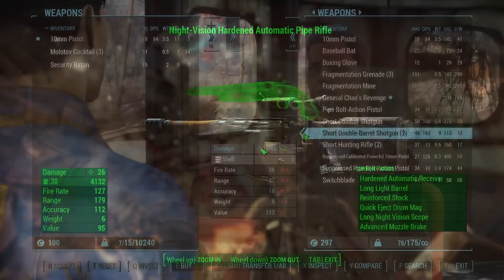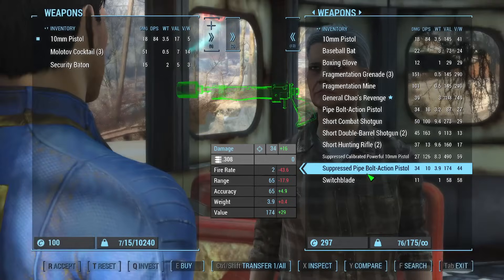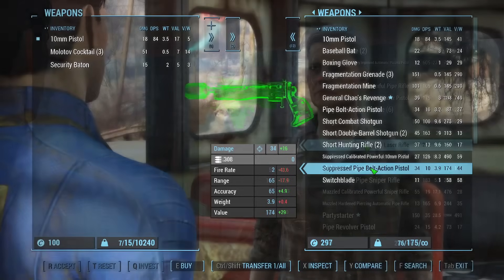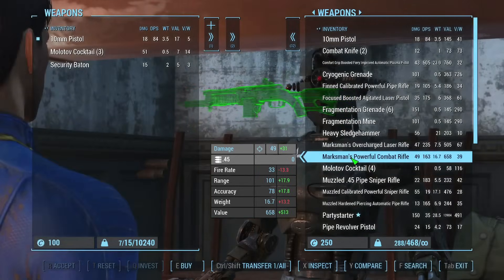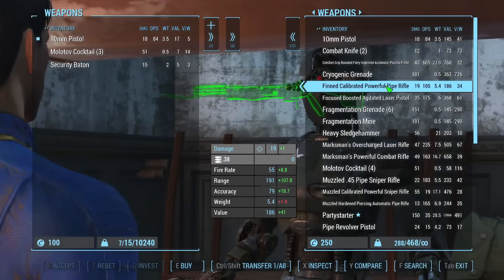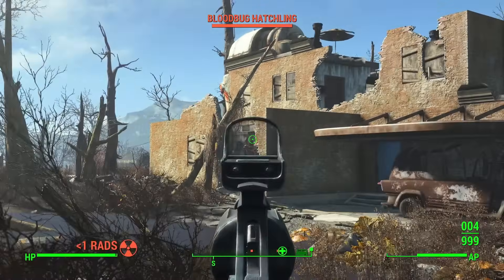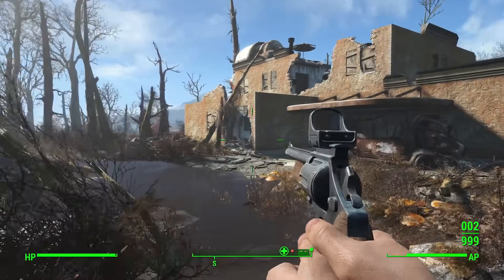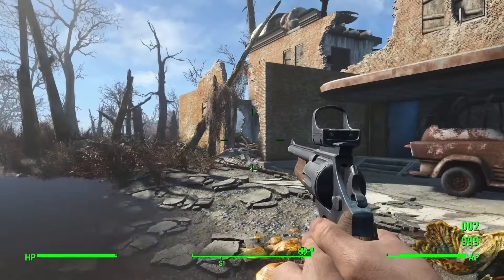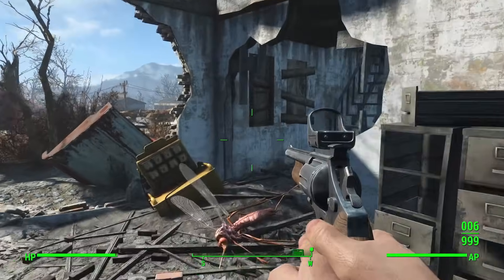The patch edits a few weapon and object modification records, so compatibility might be somewhat iffy. Definitely check for conflicts in Fallout 4 Edit if you want to use the implementation patch. Moving on to the attachments themselves, obviously I can't discuss every attachment since there's approximately 400 of them, but let me go over every weapon in the game alphabetically and discuss what the attachment pack adds to them.